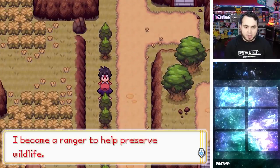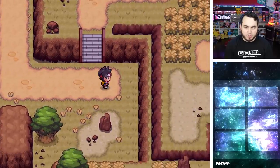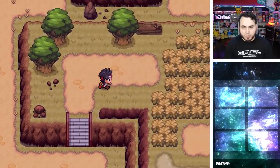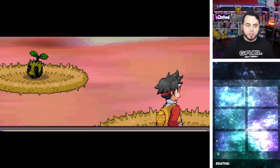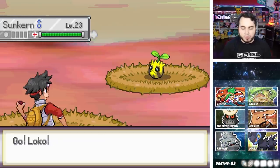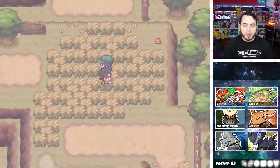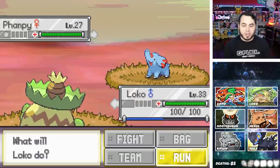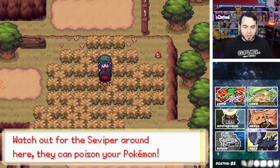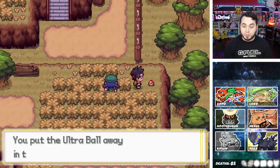That is a very fast Dugtrio. I don't know if I want to actually fight that Dugtrio, so I'm going to explore this route. I do have a question today for you guys: what is the most underrated Pokemon you use on a playthrough? Like, what is a Pokemon that you've used and you kind of didn't expect it to do a whole lot and then it ends up being insane? For me, the answer is Lanturn. I've had some incredible success over the years with Lanturn on my team. It's just so bulky and amazing.